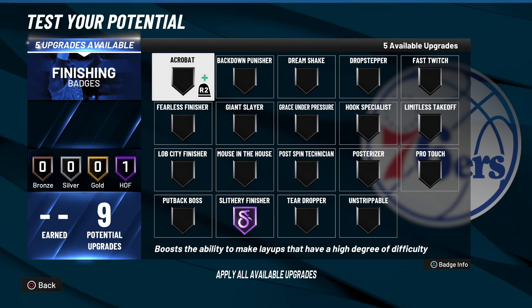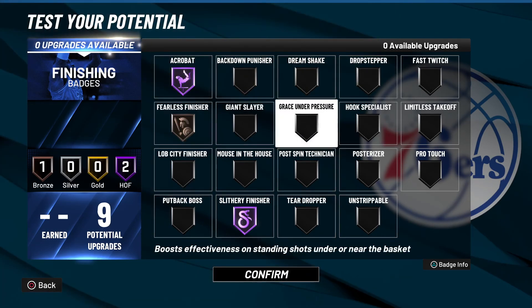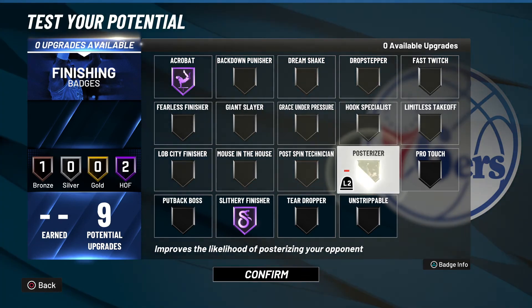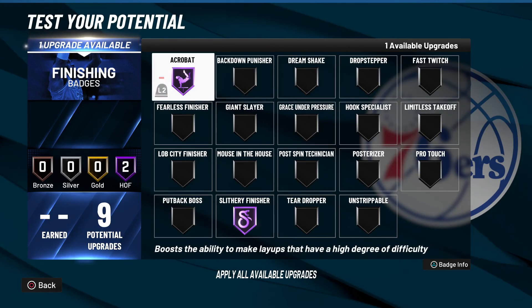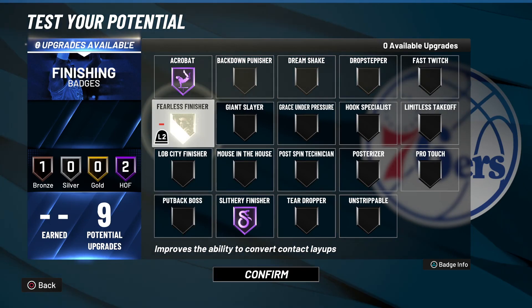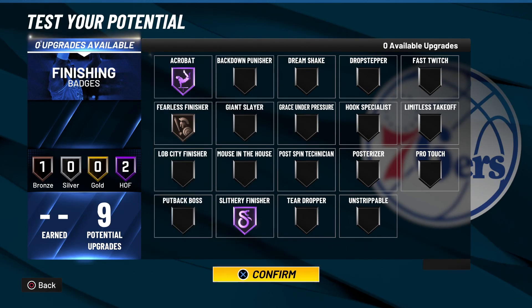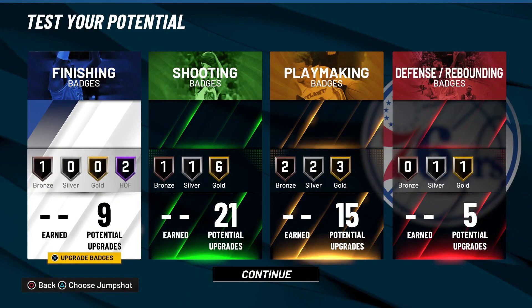For finishing badges, I'd go with Hall of Fame Slithery, Hall of Fame Acrobat, bronze Fearless Finisher, and maybe a Giant Slayer or Posterizer to help with finishing in the paint. This is probably what I'd go with: Hall of Fame Slithery, Hall of Fame Acrobat, and bronze Fearless Finisher — and there you have it, Jordan Pool for NBA 2K22.